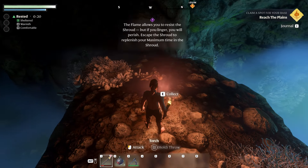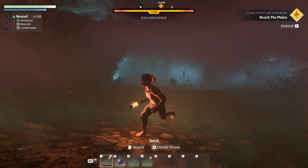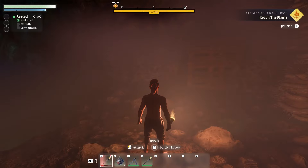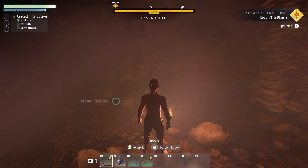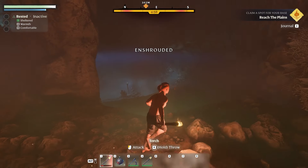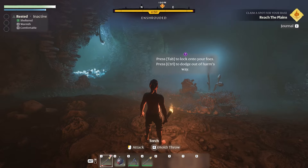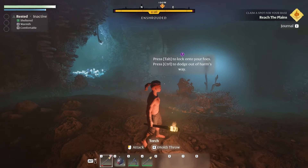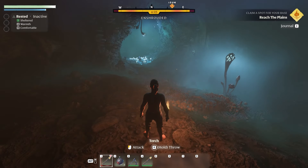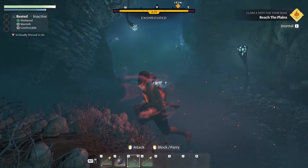Moving forward, we're approaching the shroud. You can see 'Enshrouded' at the top of the screen with a timer counting down. I went back to show you: whenever you reach a higher place than where the shroud goes, your time automatically replenishes. So if you're in the shroud and see a hill nearby and need time, go up to refill. The game also tells you to press Tab to lock onto foes and Control to dodge.